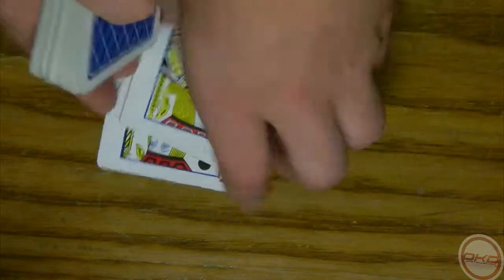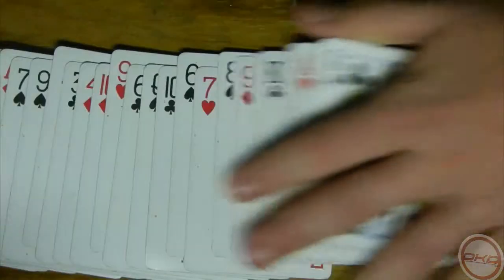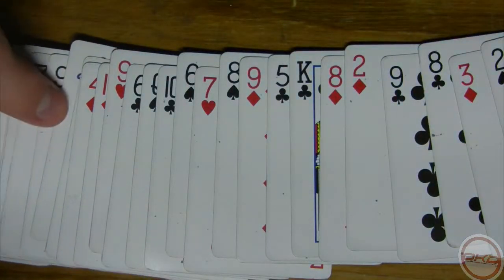All right, this is a pretty cool trick — it's called the Jack Robbery. There are two ways to do it. I made up the way that I perform. So the way that I perform is you get the four jacks and you pick them out, usually, unless you're doing it another way. So you say, okay, let me get my jacks. And then you're just going to take them.